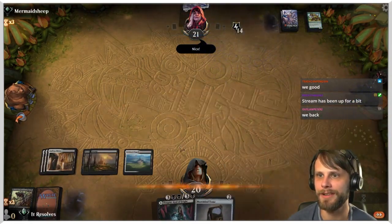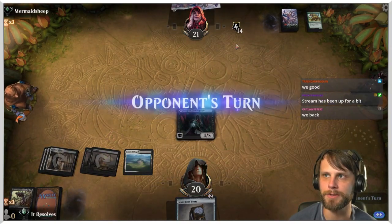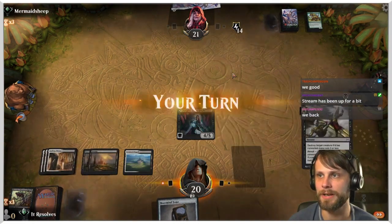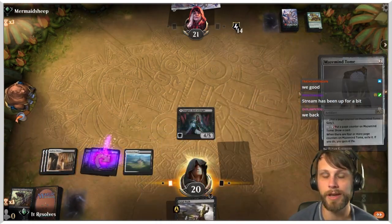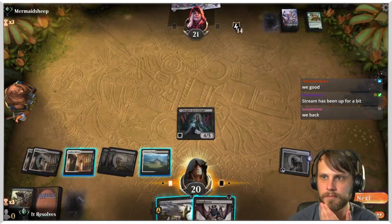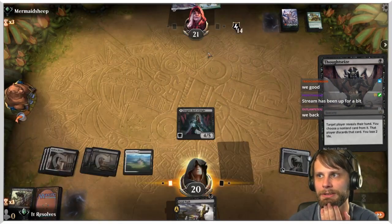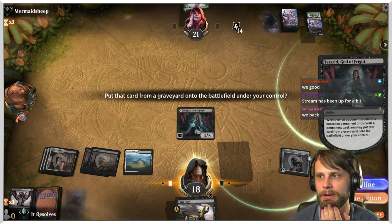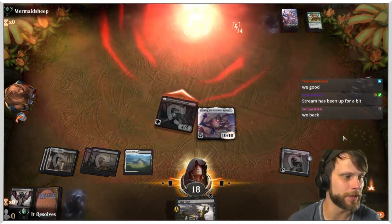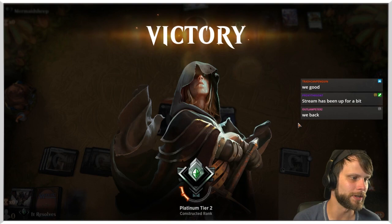We've got Turgrid — that's the important piece here. I'm going to throw him out as a creature since they're kind of back down to nothing. They've got tons of energy but nothing to do with it. I'm going to draw a card. We stole their thing — this is a pretty sweet first game. We got there!